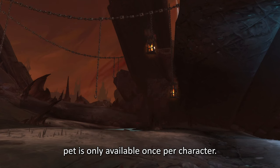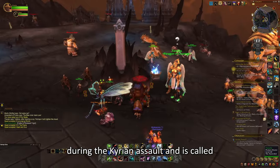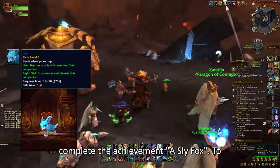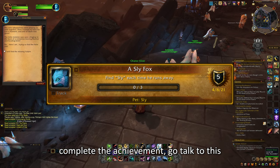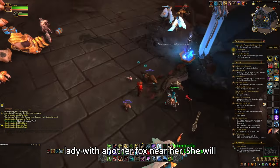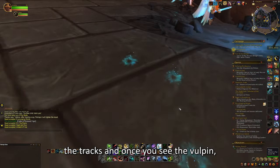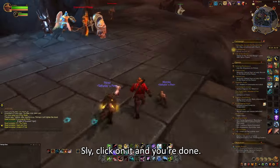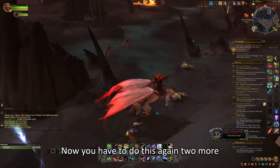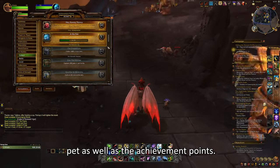This pet is only available once per character. The last pet from the Kyrian Assault comes from an achievement and is called Sly. To get Sly, you must complete the achievement A Sly Fox. Go talk to a lady with a fox near her — she will have a dialogue option for you to find the missing vulpin. You then follow the tracks, and once you see the vulpin, click on it and you're done. You have to do this two more times total, and you will get the Sly pet as well as the achievement points.